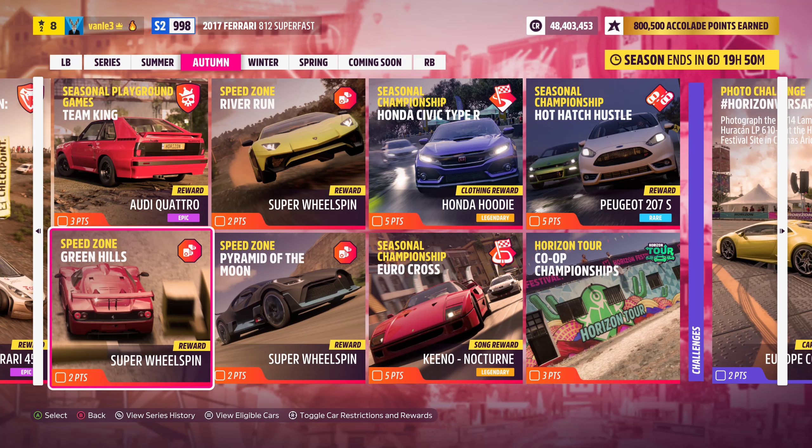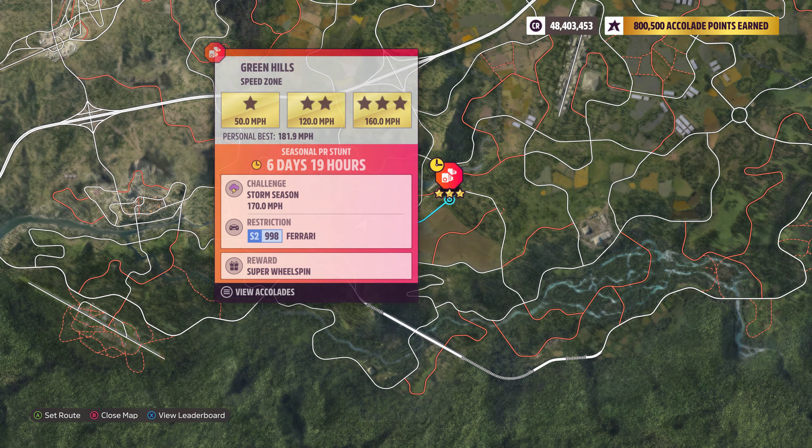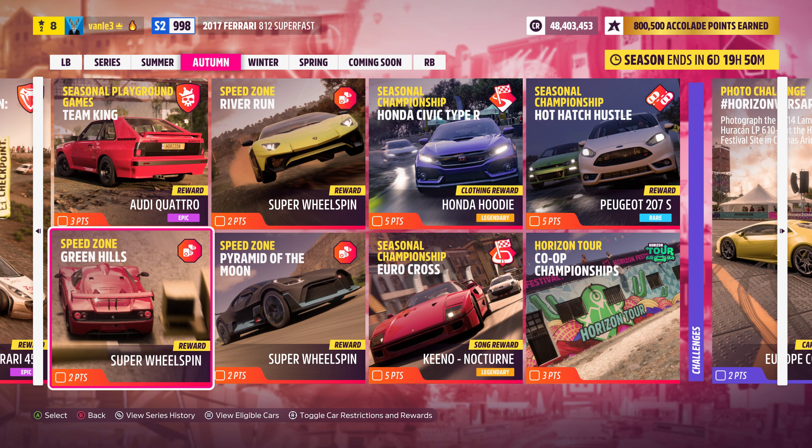What's up ladies and gents, welcome back to Forza Horizon 5. We are here with the Green Hills Speed Zone. We need to use an S2 class Ferrari and reach 170 miles an hour. I'm using the 2017 Ferrari 812 Superfast — the tuner share code is in the description — and I'd say we jump right into it.